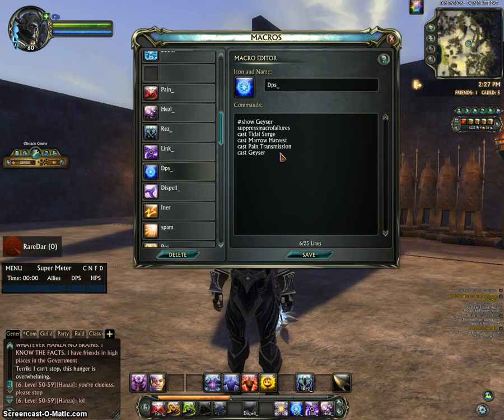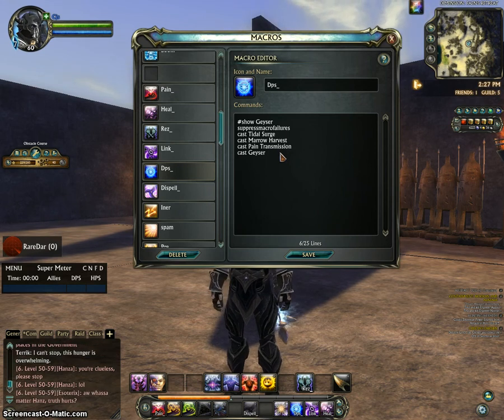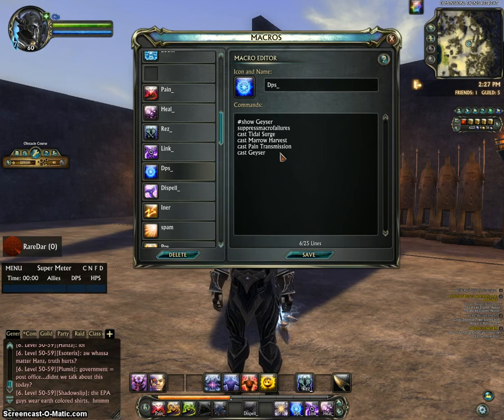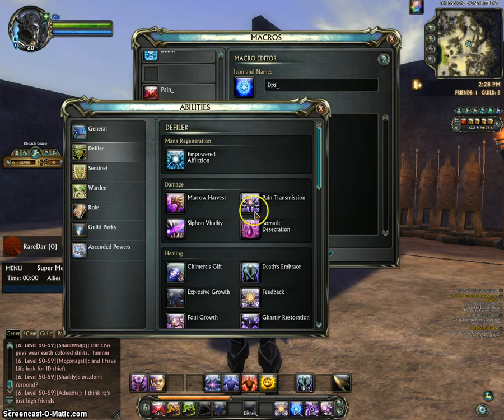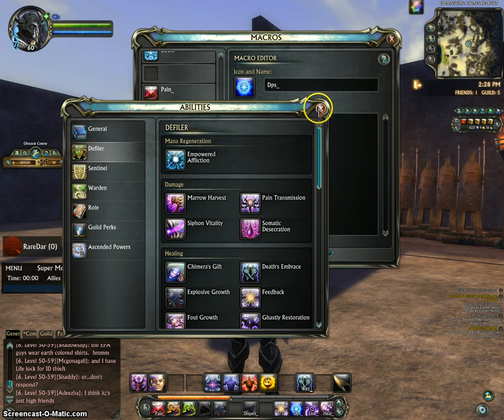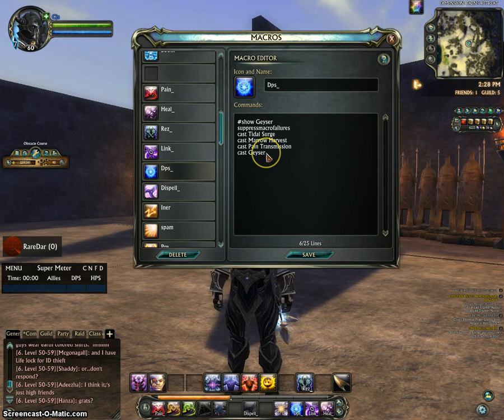Your DPS macro is what you'll spam. Remember, this isn't a DPS-heavy Defiler build, so you're not doing more than 3k — that's the most I've peaked at. It's going to cast Tidal Surge, which helps heal while you do damage, and then Marrow Harvest, which is a DoT. Pains Transmission deals damage to up to 3 enemies near the target, so it's sort of like an AoE, and every time you do damage with these bonds, you'll be healing people around you. Then Geyser does damage and heals 10 people around the target. That's it for that macro.